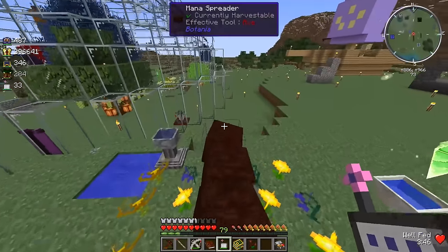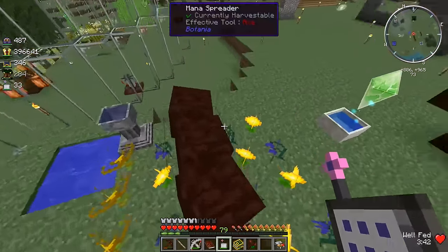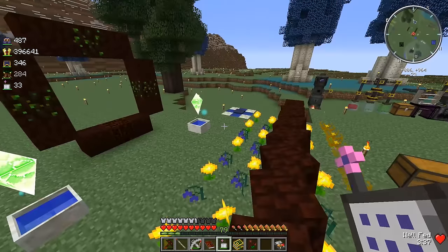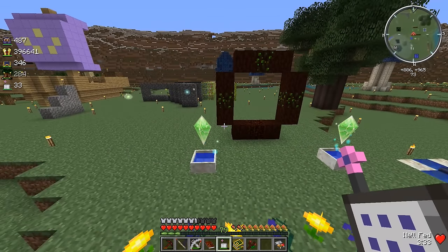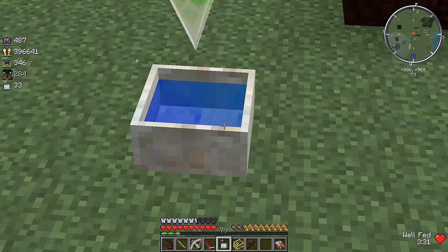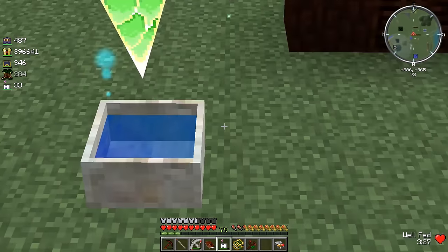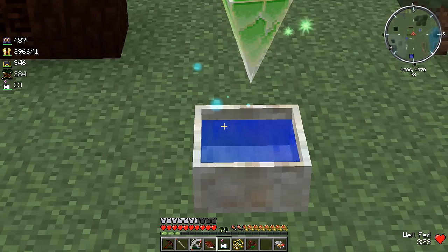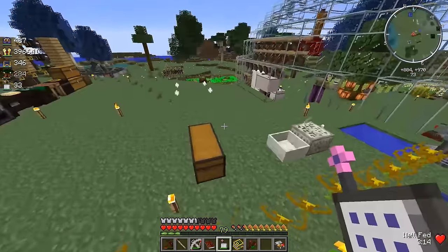I know there are better, more efficient ways of getting mana, but right now the endo flames have filled up the other mana pools pretty well. I don't know how much mana we need — maybe a pool to start up the alfheim portal — but I think I want to wait until it's completely full. That one's got about two more pixels, and they both have about the same amount of mana.